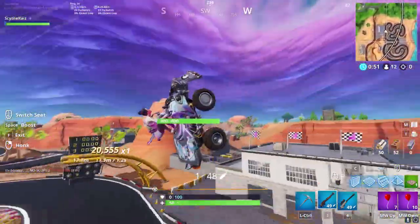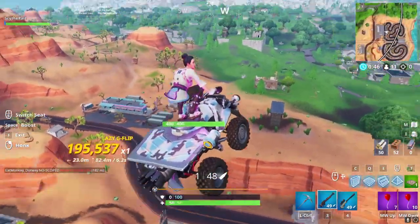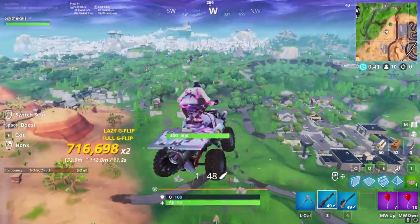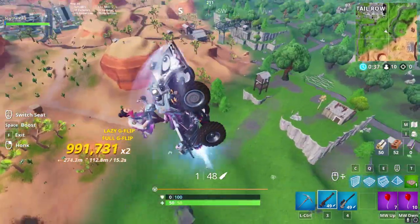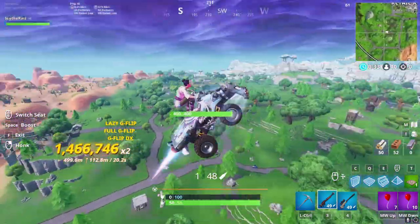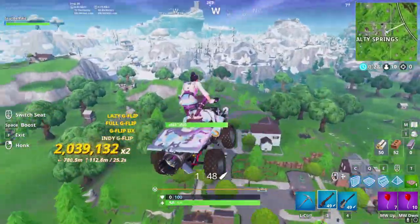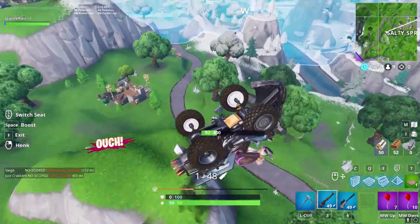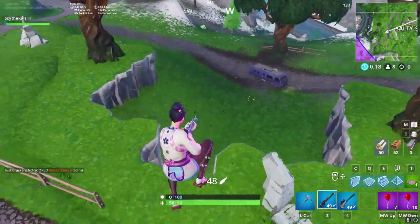After this, there we go - that's some good momentum. That's some more good momentum. That's bad momentum - we're going down. Now we're flying over Salty. Look how much damage it did to our quad crasher. There goes our quad crasher.